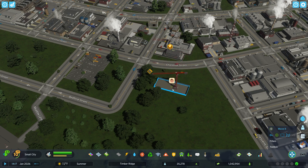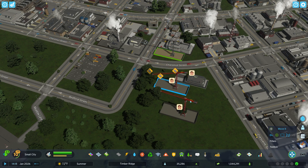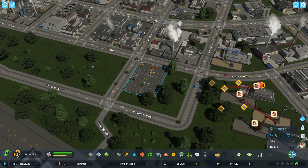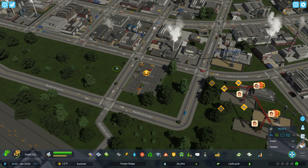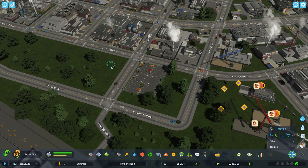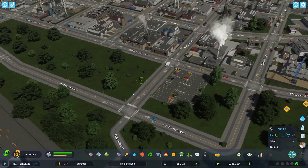That just made another building grow there, and if you just keep doing this, it keeps growing. Parking lots, you can do it for anything. There are some trees in the road now because I was playing around with Move It before this. You can move those around — you can do all kinds of stuff with that.